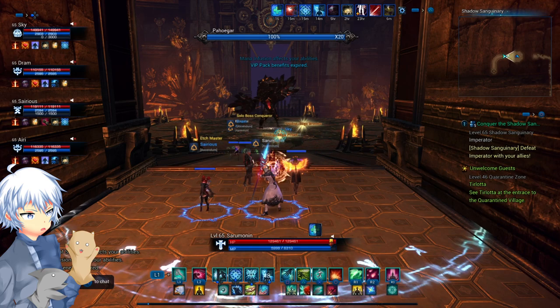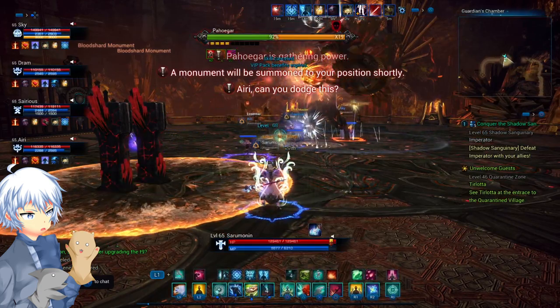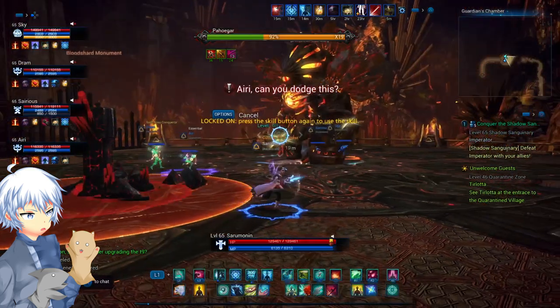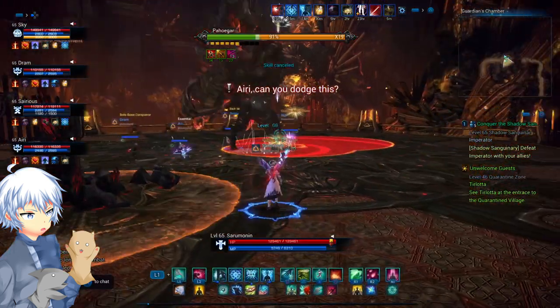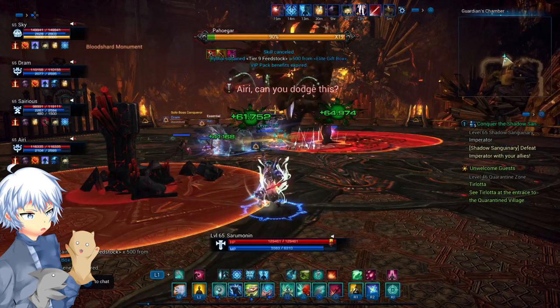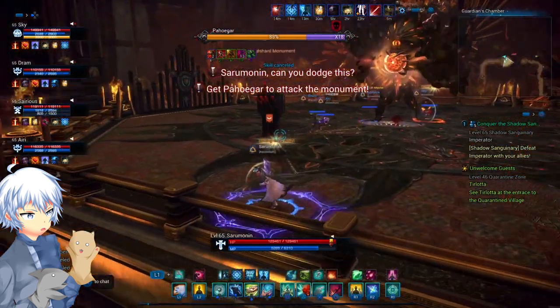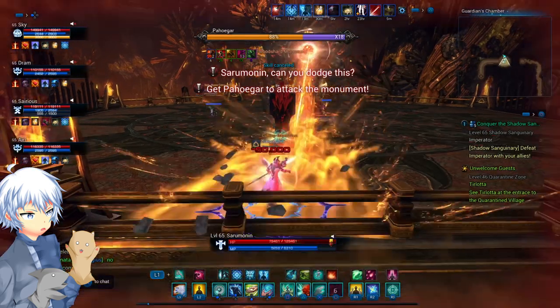The first important mechanic is the lasers. He's going to say 'can you dodge this' in a message, and it will target one player, which will prepare them for a total of 5 seconds before firing. You can iframe the laser if you look at the big ball of fire inside his chest and count to 2, then just iframe and you should be fine — at least that's how I do it.